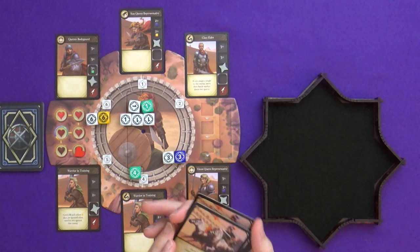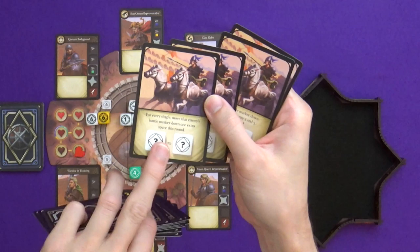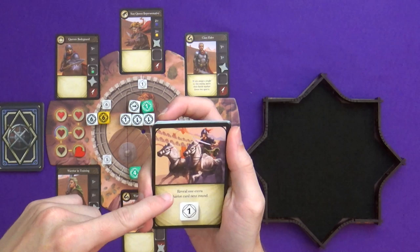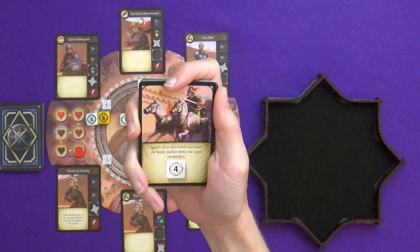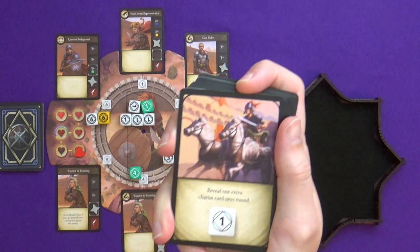There is the chariots module, which includes chariot cards — you reveal a new one each round. If you can place the dice it asks for on there, you prevent whatever it says; otherwise you reveal an extra chariot card next round, or something like ignoring all fours this round and moving the battle marker down one space on enemy four. These can be not too much to worry about, or could be the thing that finishes you off. It all has to be done while the timer is still running.